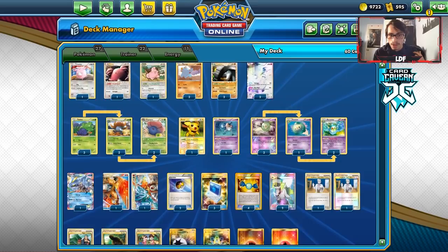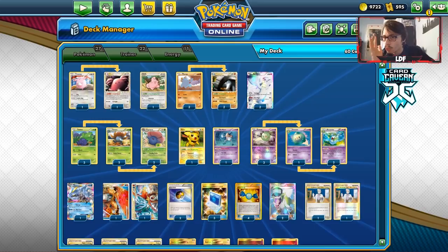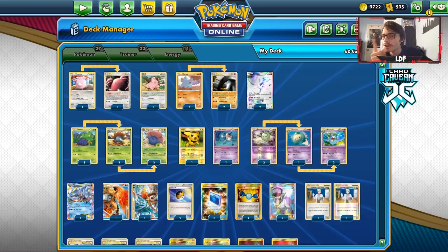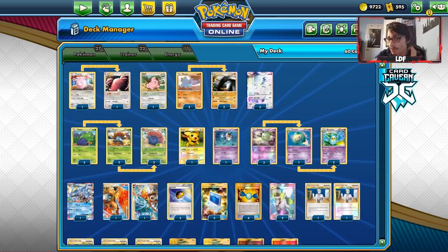So this is a deck that's very infamous. In my opinion, it's one of Ross Cawthorne's most popular decks. It's just such a cool deck. He played it at Worlds — this was not an archetype before the World Championships. He played at Worlds and I'm pretty sure he got second place with it. No one expected this deck; no one knew how to counter it.